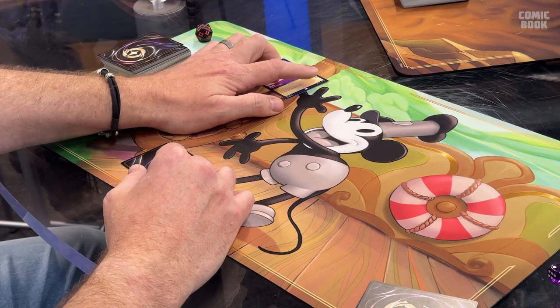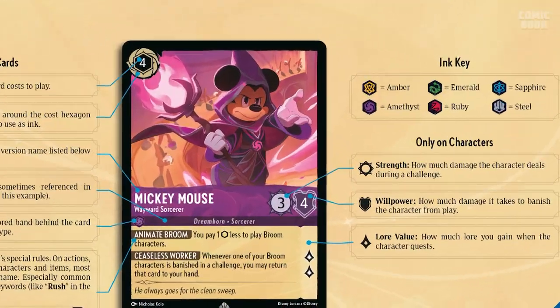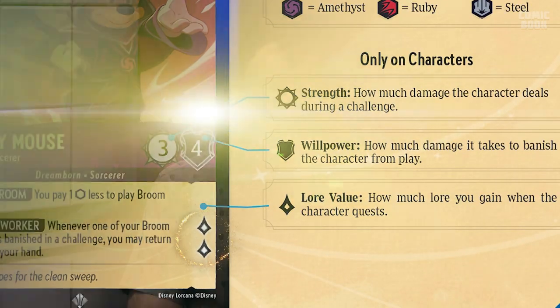Once the ink is dry you have a couple of options. The first is to quest — you exert the card, turning it sideways, and you gain one lore for each of the lore icons on the right side of the text box. Some characters give you one, some give two, three, or four. Every turn you can quest with your character and add that lore to your total. The other option is to challenge — basically a duel. Generally the loser of a challenge goes away, which is how you slow your opponent down. You don't win by challenging, but you do slow them down so you can win.